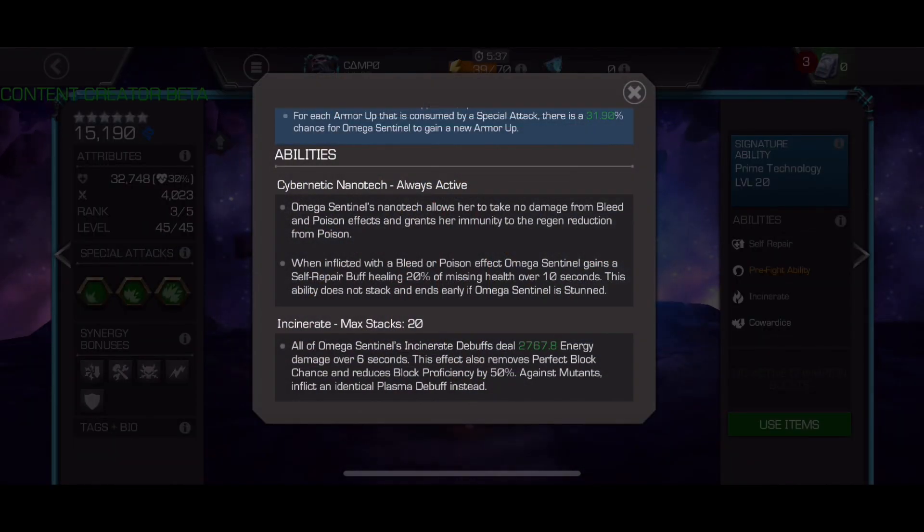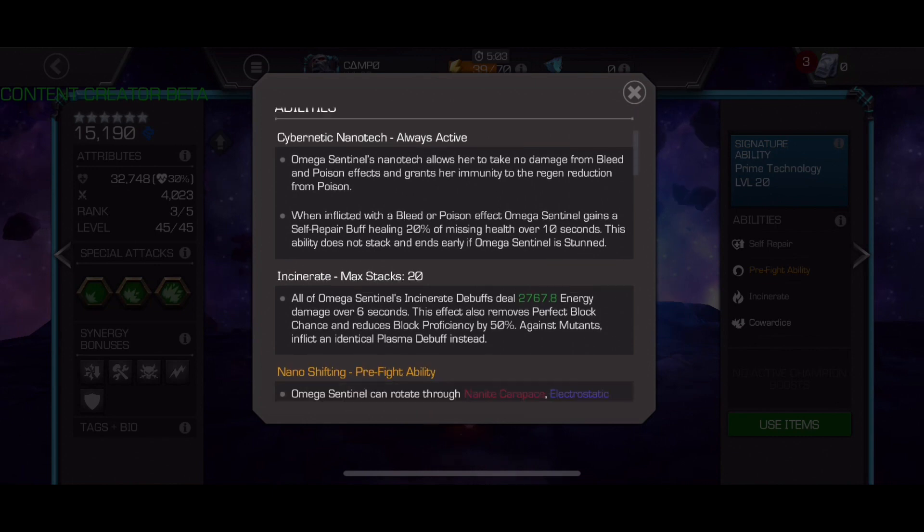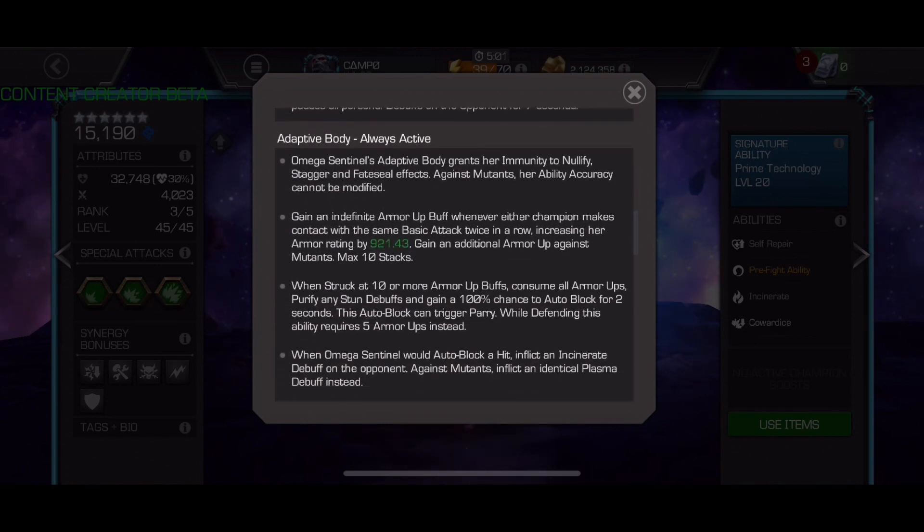Getting into these abilities, there's a lot to go over — I'm just going to do the quick hits. First of all, she regens off of bleed and poison. She is a robot so she doesn't benefit from Willpower, but they instead give her a regen self-repair buff that occurs when these debuffs are on her. It's based on missing health, so if you're going up against biohazard you're not going to notice it much at first. But if you do lose some health in the matchup it's going to be stronger. Same with running the recoil tree — as you quest and start each match with lower health, you're going to get one proc of this regen buff at the beginning of every match, giving you a little bit of health each time.